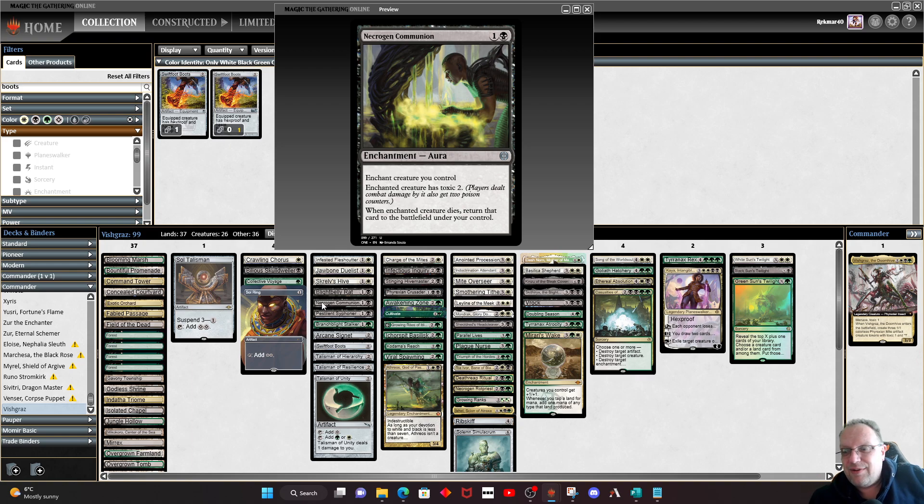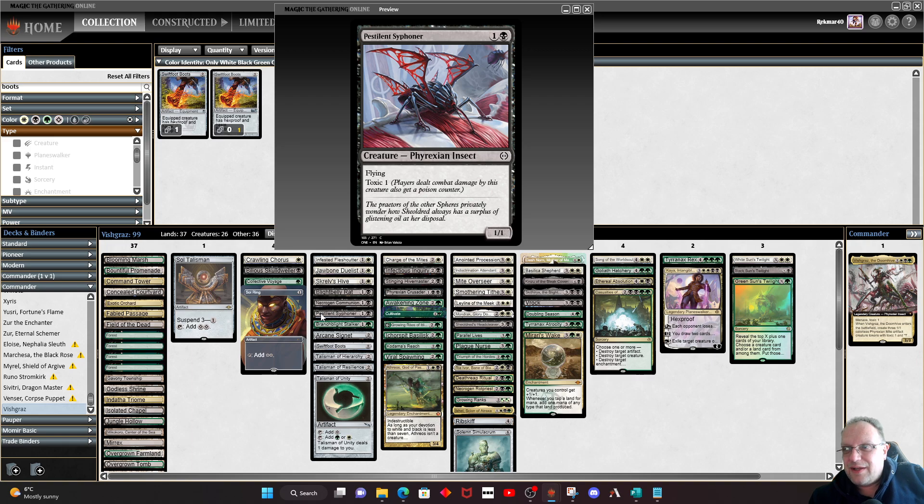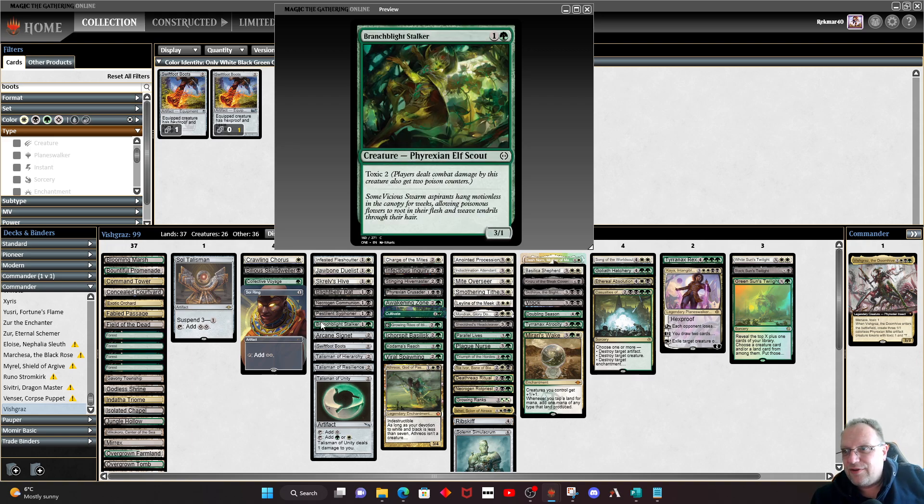I really do like Necrogen Communion — it's going to help you protect your stuff, so bear that in mind. There's also a Pest here with Flying and Toxic 1 — a little flyer. And the Branch Blight Stalk is here as well with Toxic 2. Yes, it's a 3/1 so it's not the biggest thing in the world, but it's Toxic 2. It does die easily to anything with first strike, but it'll get there.